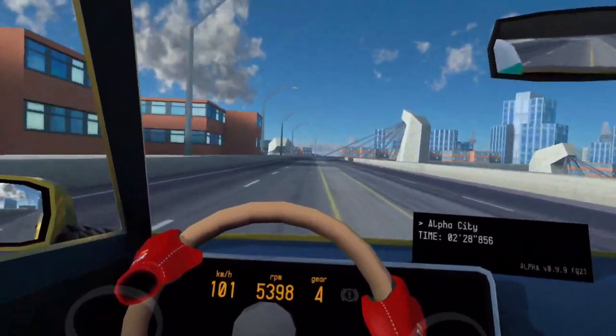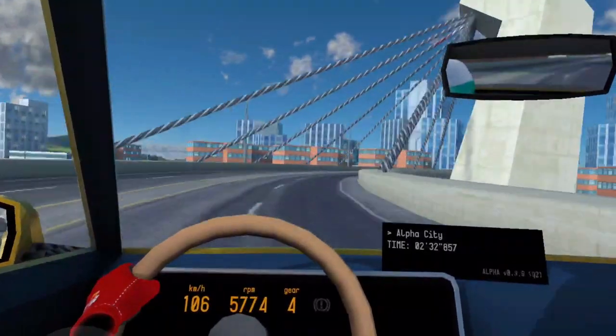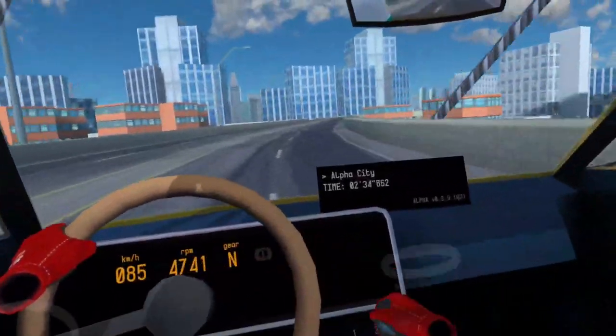For example, if you are in fourth gear, the minimum speed is 93 kilometers per hour. So if you're going slower than that, you have to shift down into third gear.